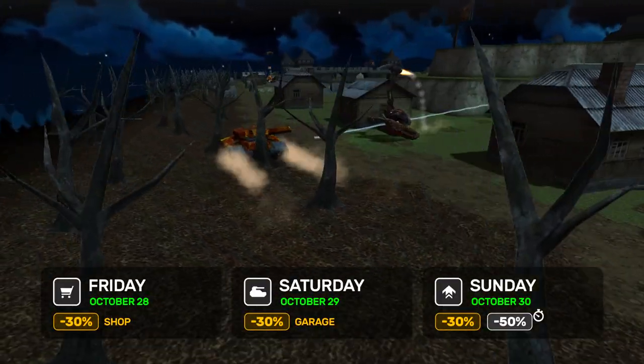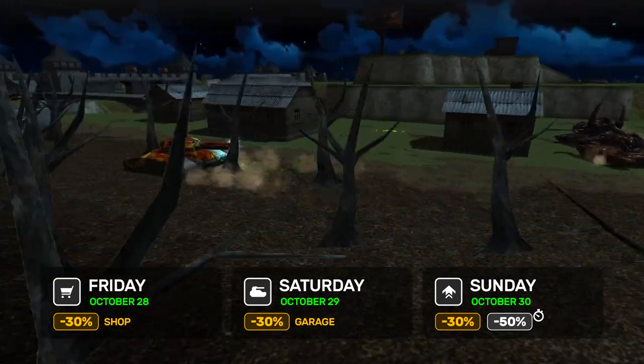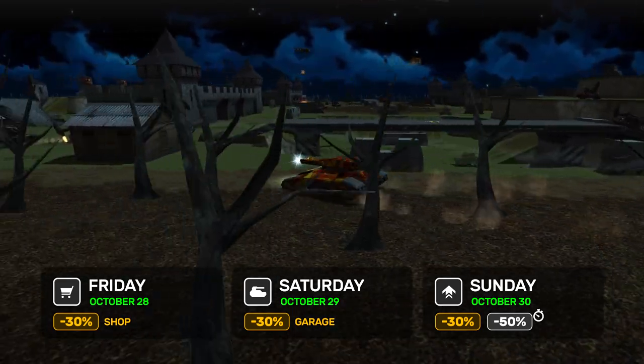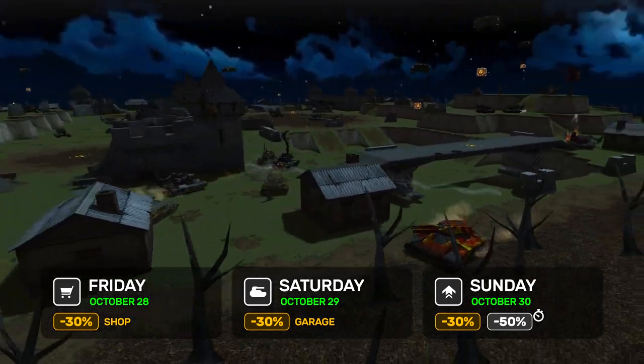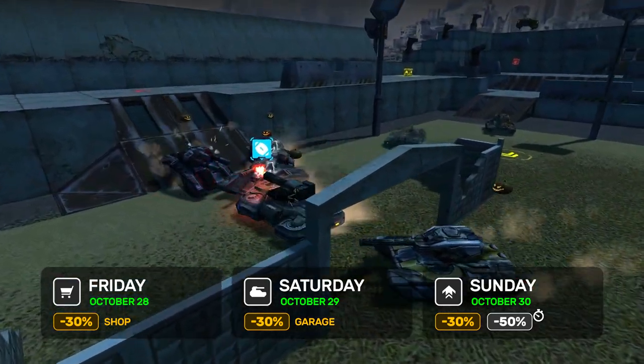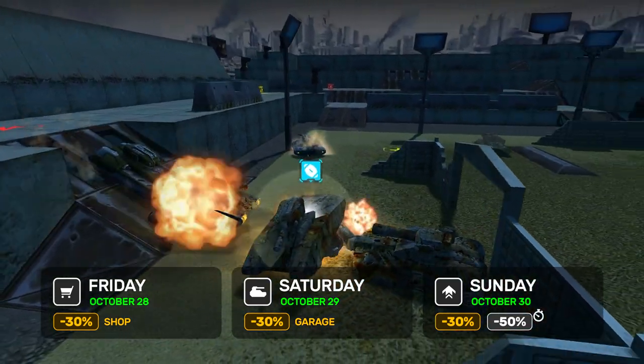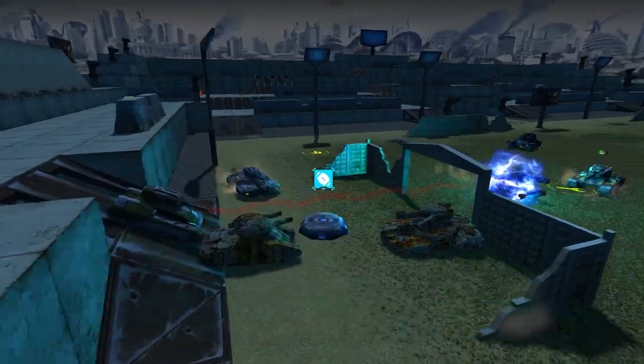While you're still here, don't forget to boost your tank first with a 30% discount in the shop only available this Friday, which will be replaced with the same discount in the garage on Saturday. You will definitely need to upgrade the novelties in your garage, so on Sunday you will be able to do it with a 30% discount and half price speed-ups.